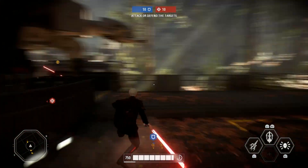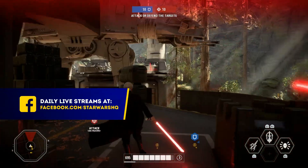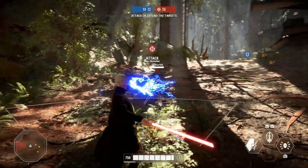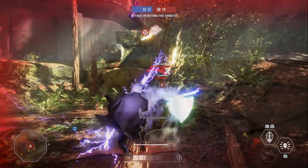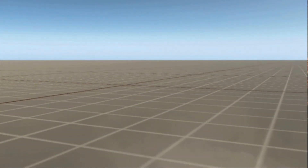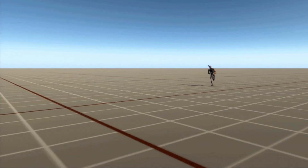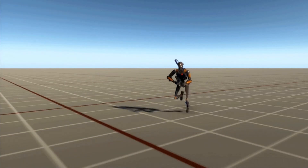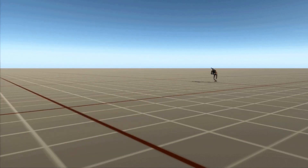Hey everybody, thanks for dropping by the Star Wars Headquarters, hope you're all doing good. As you know, yesterday both the Arc Trooper, who is a dual-wielding beast, and the Droid Commando, who wields a vibro sword, were revealed. We already went over all of the abilities and details on these two awesome reinforcements that will be releasing alongside the new game mode on March 26th. If you missed that, I'll leave a link in the description below.